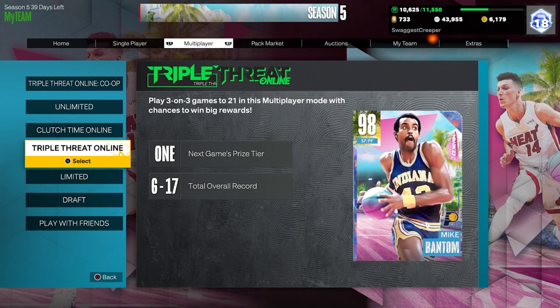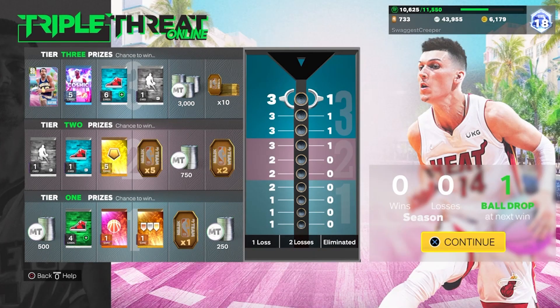What I would suggest is to go on Triple Threat Online and learn the jump shots of three players — find a big, a guard, and a forward — and have them all be able to shoot. Learn their jump shots down to a science in Triple Threat Online, and on top of that, if you start winning some games, you might win a pack or the Mike Bantam.